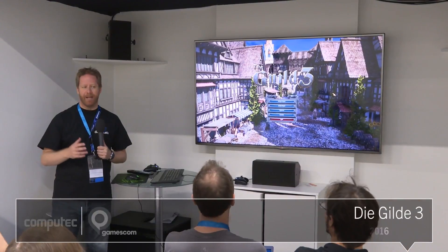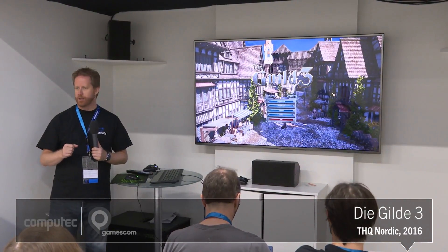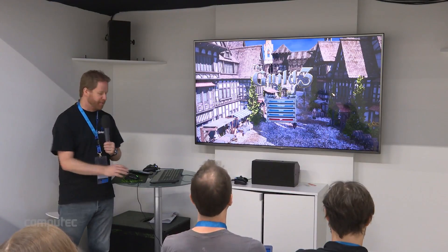So this is Guild 3. The build I'm showing now is between alpha and beta, pretty much. There are still some technical glitches left and right, and still some little things to tweak on the graphical side. But overall, it shows a pretty good idea of where the game is heading and what it's going to look like when it's done. If there's any problem in what I'm showing, it's because we know about it and it's going to be fixed.